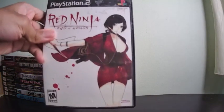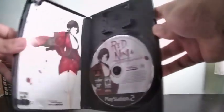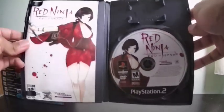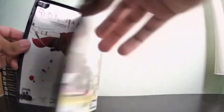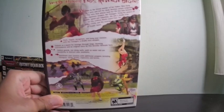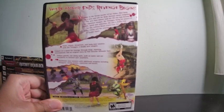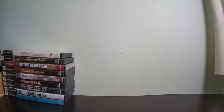The next game is Red Ninja: End of Honor. This is a stealth action game where you play as a female ninja who uses a kurana blade attached to a wire. You can hook and reel in your enemies. To be honest, I didn't really enjoy this game — the forced camera angles make it unplayable and I could never beat it. It's like Tenchu but worse. One interesting thing: you can actually seduce your enemies and kill them afterwards — I don't think I've ever seen that in a game.